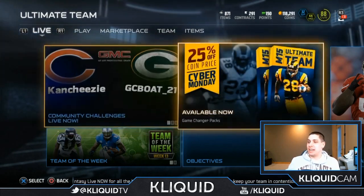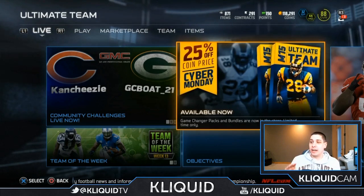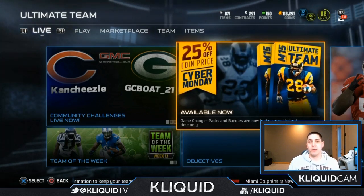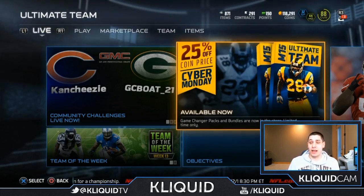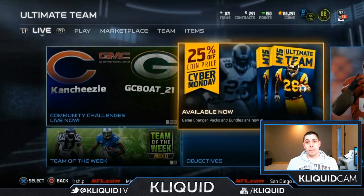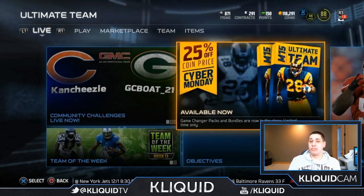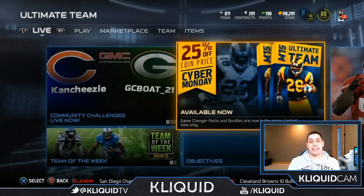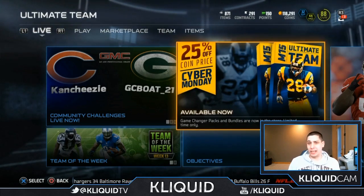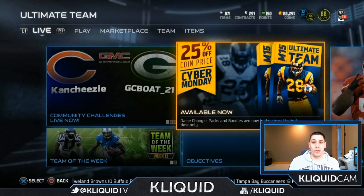These are the game changer packs — some of the best packs in all of Madden 15 Ultimate Team — and they're 25% off their coin price today. So if you want to go on there and purchase any of those, now is the time. What we're really ripping packs for today is trying to get the new Team of the Week items. We have a Trey Mason and a Jared Allen Elite item that were added, which are awesome items going for 300,000 or more coins today.